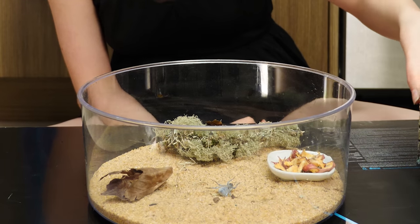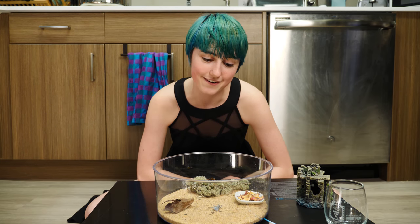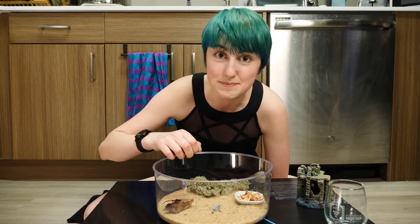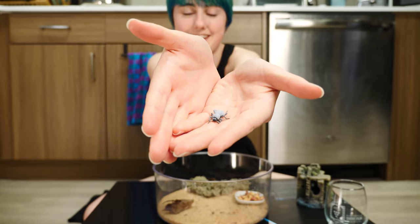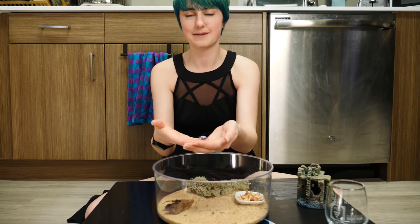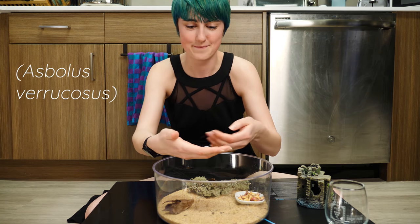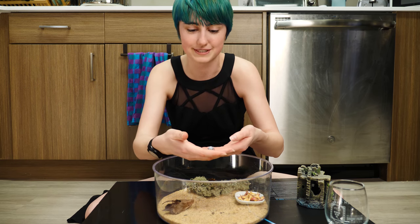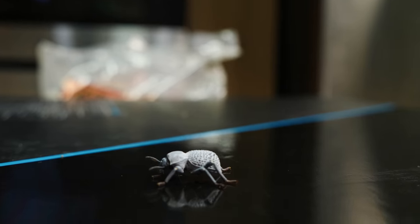So what kind of beetle is this? This is a blue death fainting beetle — they call them that because, as you can see, they play dead. This is Ronin, also called a desert ironclad beetle, and somewhere on this screen I'll put his Latin name, because I don't have it memorized and even if I did I probably wouldn't be able to pronounce it correctly. I love beetles, especially this little guy.